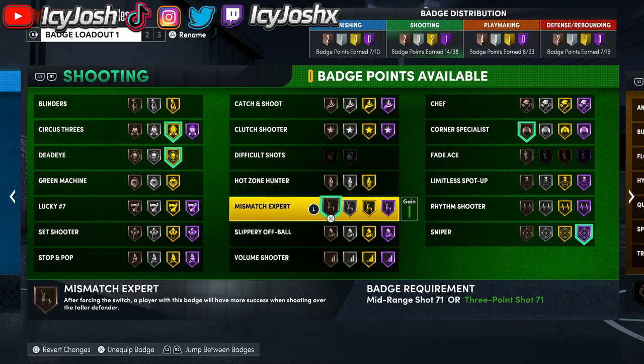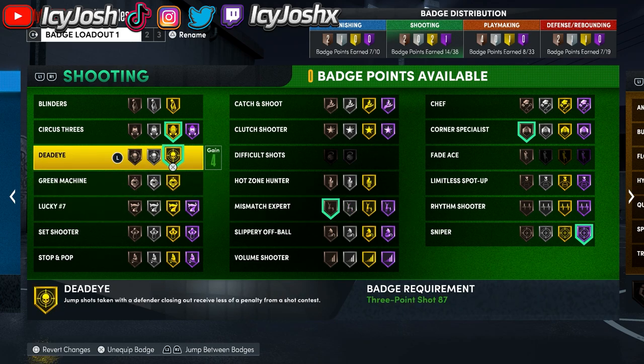Then put mismatch expert to bronze — this is a really good badge and it makes a lot of your shots not contested. The last badge to put on is deadeye. This badge helps a ton because a lot of shots are going to be open, but for those shots that are about 15% contested you can green them consistently with this badge.